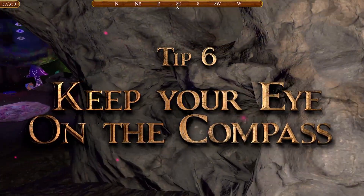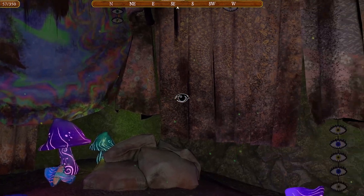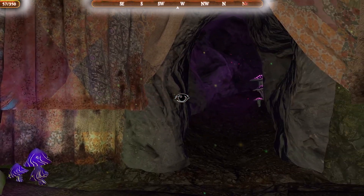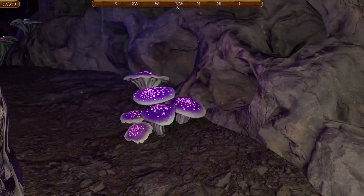Tip 6: The compass is essential for navigating the cave, so keep an eye on it. You'll find a compass at the top of the screen and your score at the top left corner. In VR, the compass will be on your left controller and your score on the right controller.